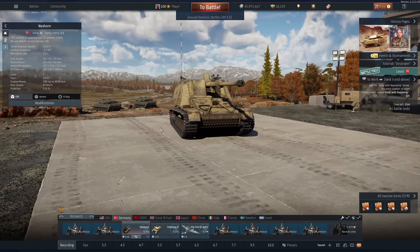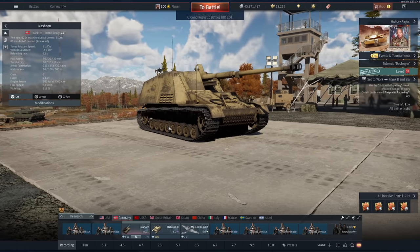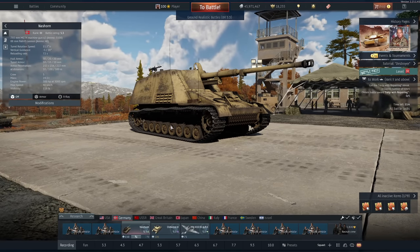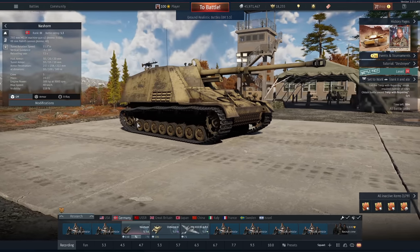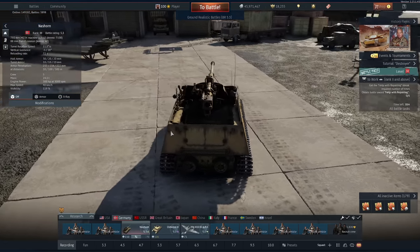It's used at 6.7 in the Tiger IIH and does extremely well there. So at 5.3, this should be a great vehicle, right? Well, you're wrong. Since the introduction of overpressure, vehicles like this which are open top really fall short of the mark now.